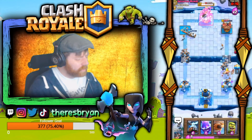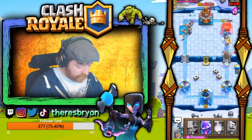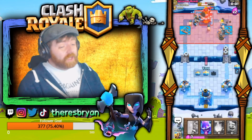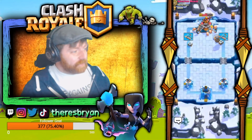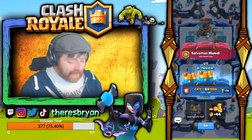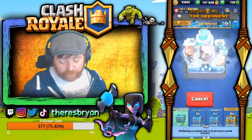Goblin Gang, Goblin Barrel — we just need to defend for 14 seconds. He's not going to get through; we have too many hard counters. This deck absolutely crushes against bait decks. Log bait has been in the meta too long and needs a revamp — it's basically just rock with a bit of scissors on the end. Easy win to start things off, and we're going into another match.